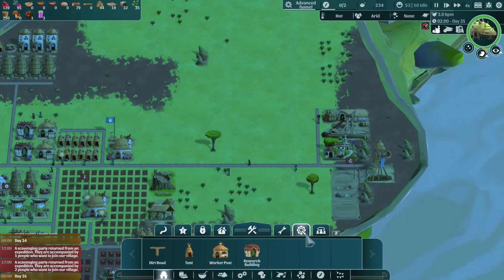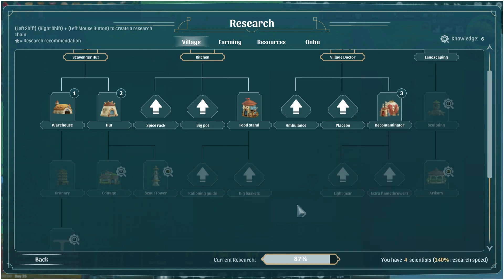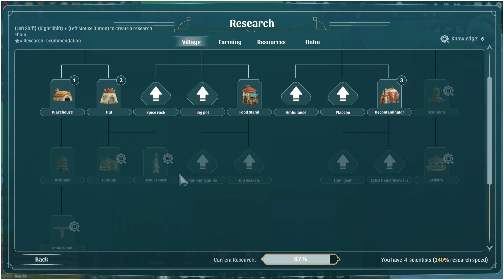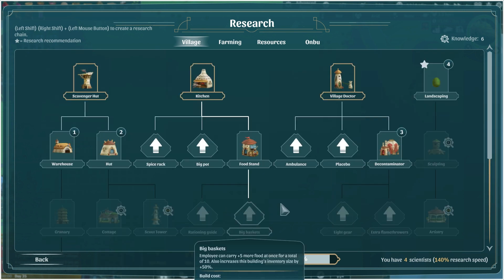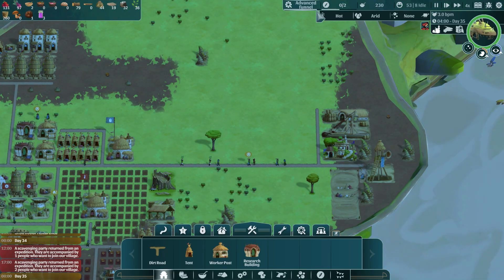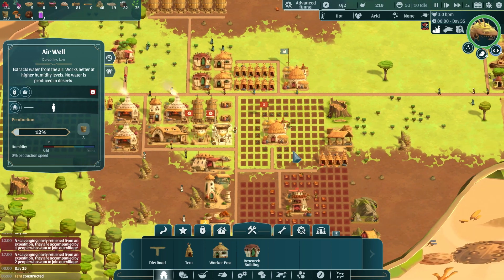I'd like to get the glassmaker but I don't remember where it is on the tree. The scout tower — definitely want that, but it costs 10 knowledge, which is crazy. We'll have to do it though because it makes our scavengers a lot better. We got the advanced funnel so now we're making more water. Currently doing advanced funnels research — it's too arid right now anyway so we're not collecting any water.